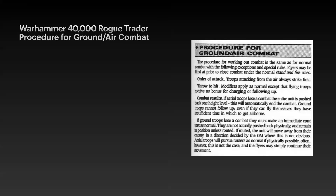Combat results: if aerial troops lose a combat, the entire unit is pushed back one height level — it has to pull up to get out of the way — and this automatically ends the combat. Ground troops cannot follow up even if they can fly themselves, as they have insufficient time to get airborne. If ground troops lose the combat, they must make an immediate rout test. They are not physically pushed back but remain in position unless routed. Aerial troops will pursue routers as normal if physically possible, but often the flyers simply continue their movement.